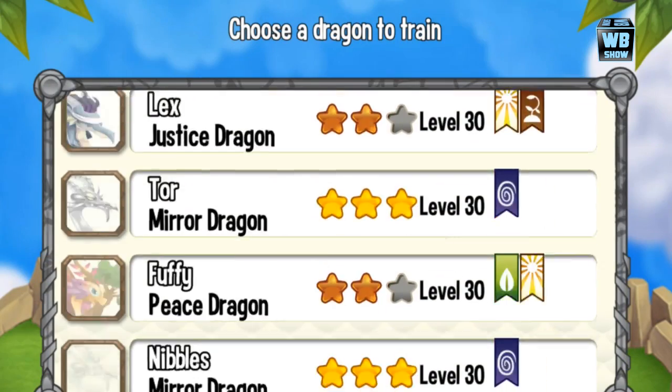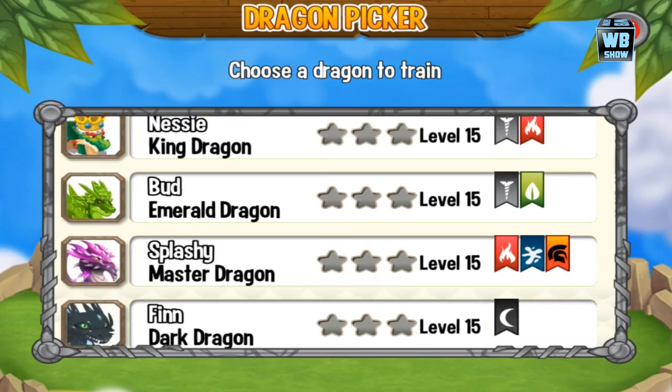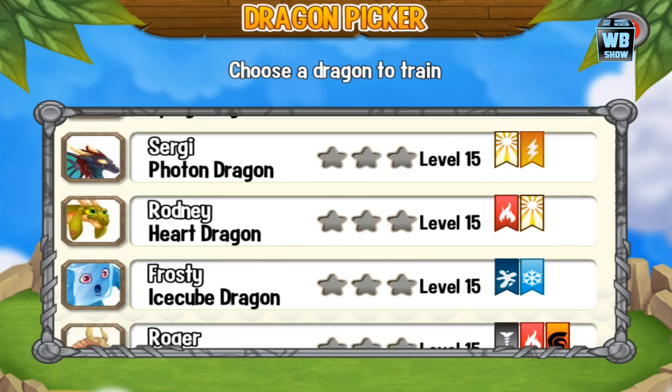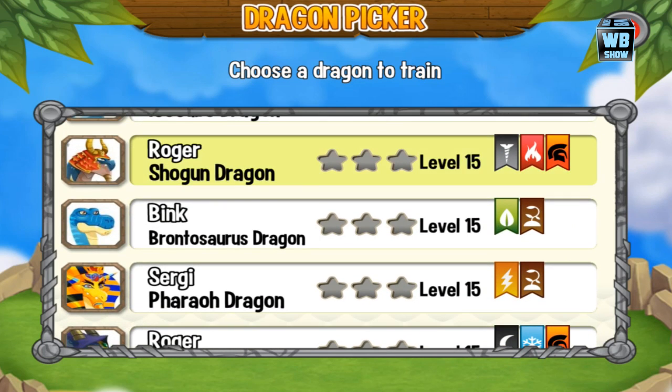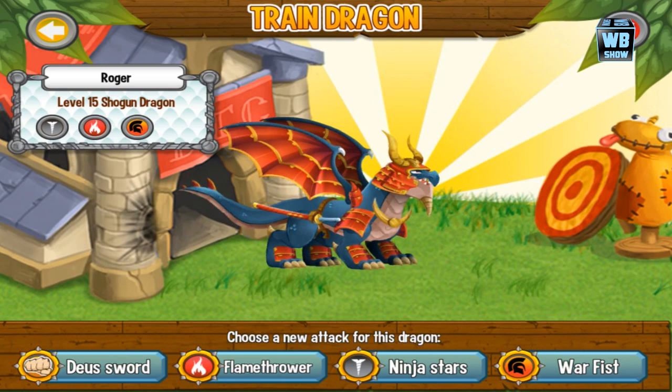Going into the training center, we're just going to swipe down and look for that dragon. It should be a three-element dragon, and there it is. Let's go in here.